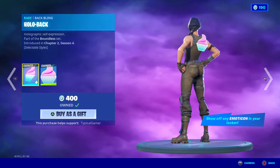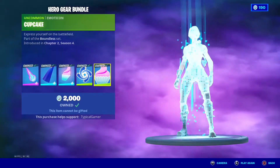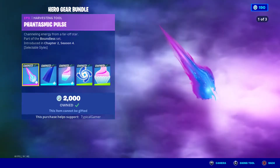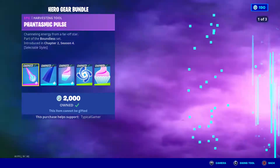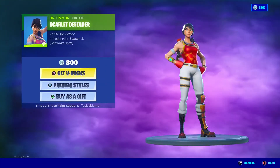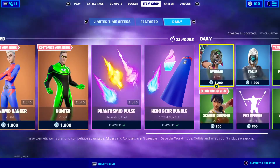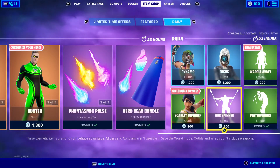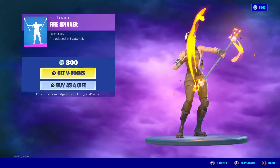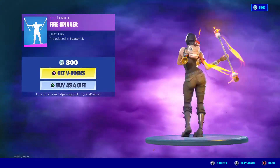There's the Phantasmic Pulse, which I do have — I got it the last time it was here — and I also have the Hollow backpack. I got the Hero Gear Bundle, pretty much got all of that. Then there's the Scarlet Defender, which has two styles: one with a hat and one without. There's also the Diamond Skin, Focus, and Fire Spinner emote, which looks literally fire.